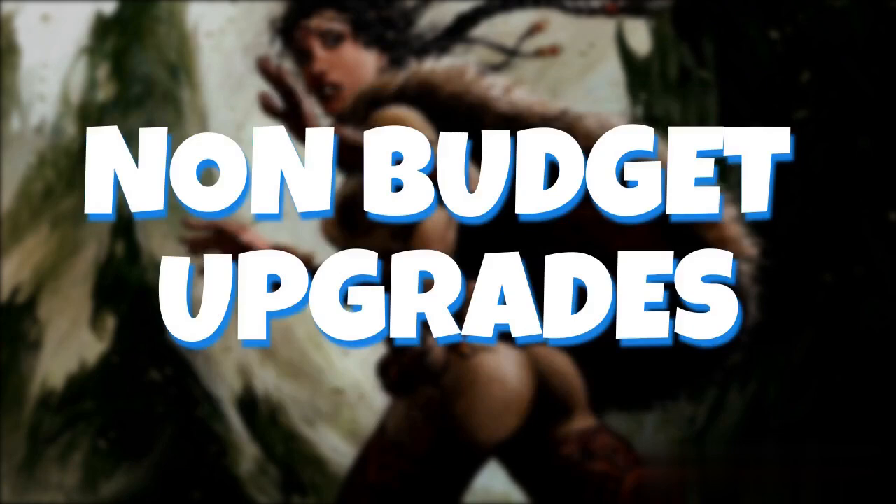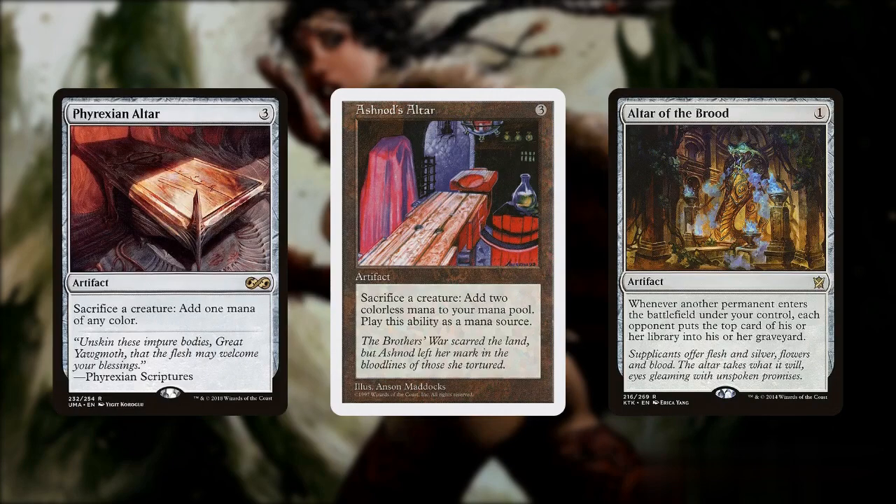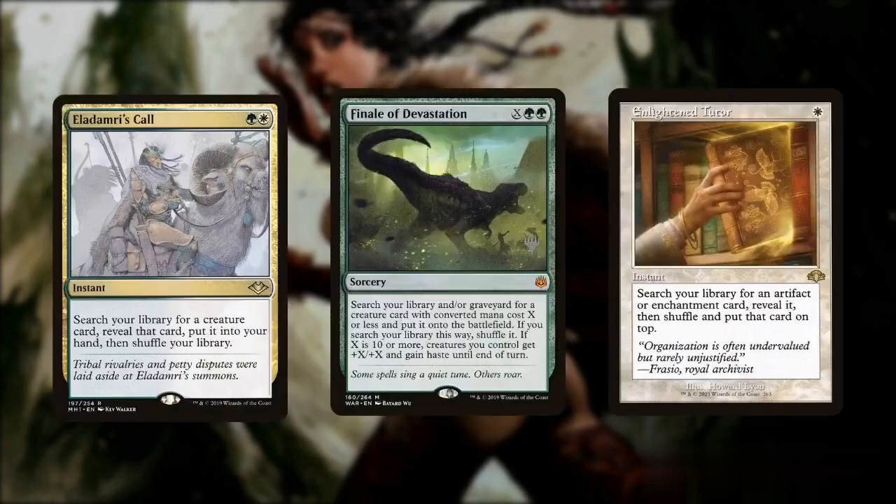Now, to further improve the power of this deck, we'd recommend checking some of these non-budget upgrades that would fit a Safi EDH. Phyrexian Altar and Ashnod's Altar are great replacement outlets as they can give us infinite mana, while Altar of the Brood gives us a cheap alternate way to deck out opponents. Efficient tutors such as Eladamri's Call, Finale of Devastation, or Enlightened Tutor can easily get us the combo pieces we need.